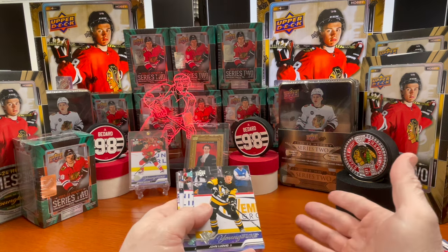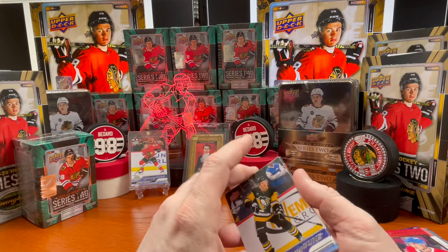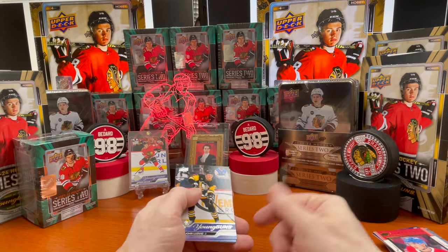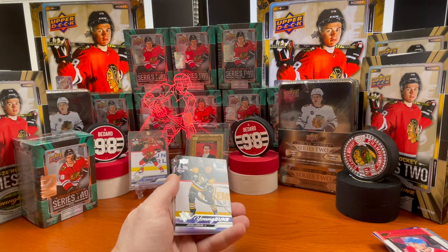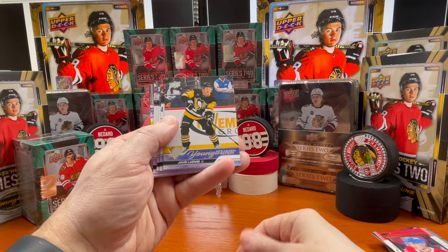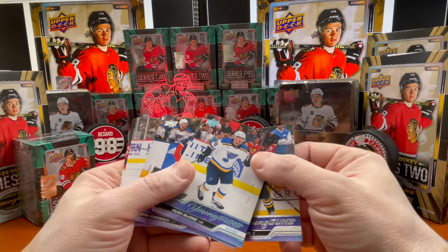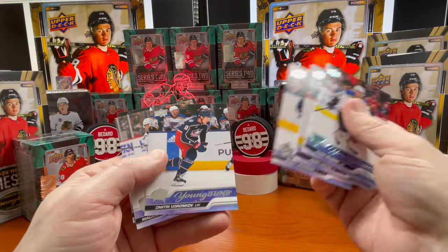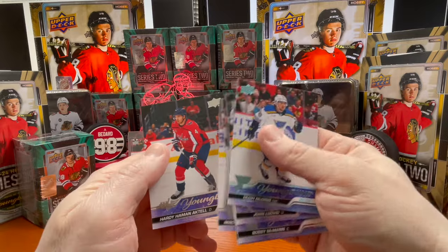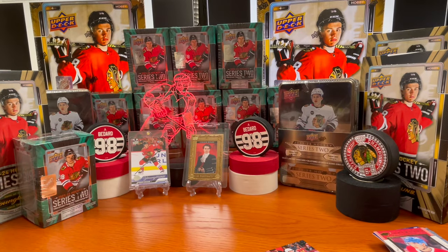The goal here is to be educational. I got back into collecting after years away — I normally stayed with traditional Upper Deck Series One and Two, and started buying when Upper Deck got the rights, I believe in 1990. Box 10 recap: Young Guns of John Ludwig, Hugh McCann deluxe numbered 196 out of 250, Bobby McMahon, Dmitri Voronkov, Mackie Samoskovich, and Hardy Hemmen Actel. Hope you enjoyed the content — thanks for watching and we'll see you next time.